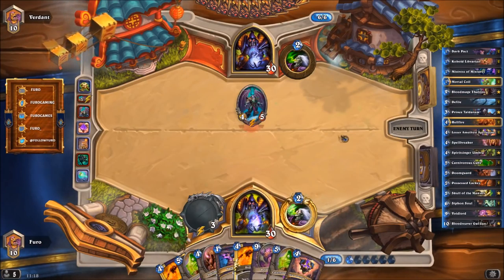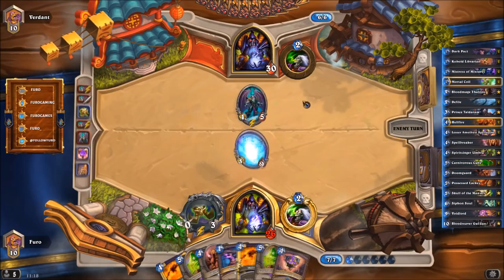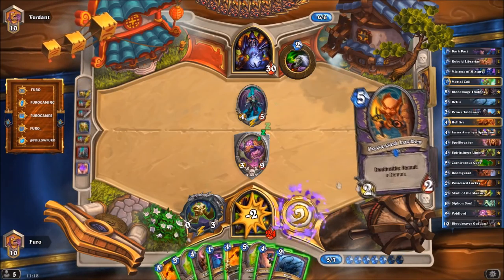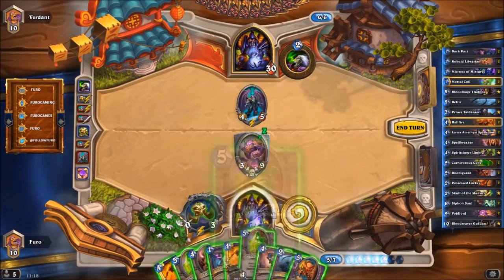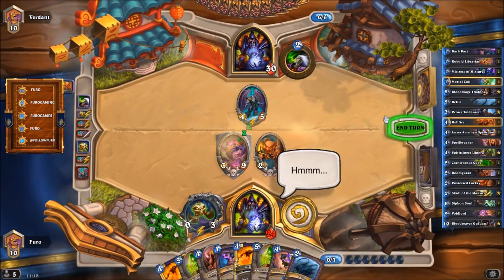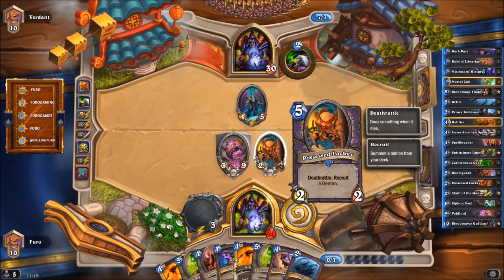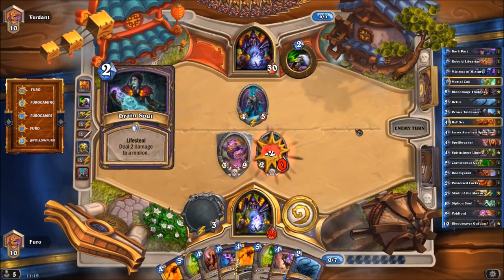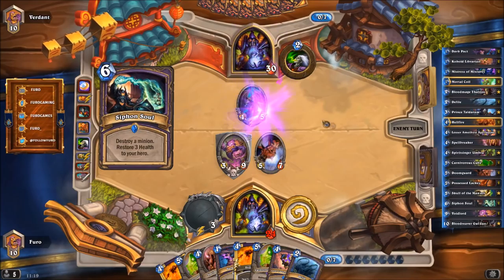Another Spellstone — we'll go for the Skull as the best option, using the Voidlord defensively. He's at nine cards and not playing much. We draw Possessed Lackey, which is great — we can combine it with the Cube. We drop the Possessed Lackey, hoping it survives a turn so we can Cube it or Dark Pact it and hope for a Doomguard. It's not silenced — but he plays Siphon Soul on it. The Doomguard is gone.